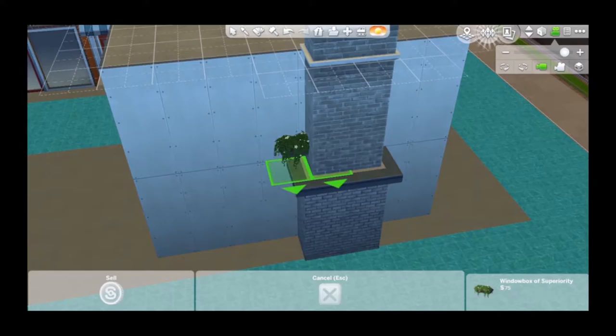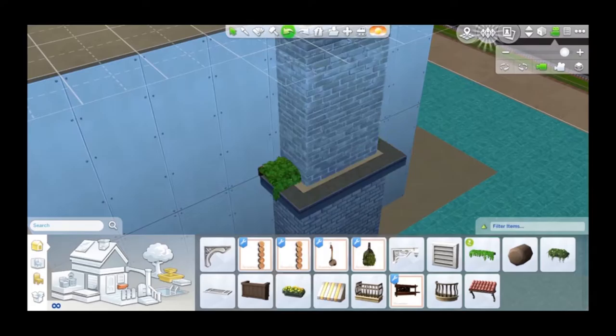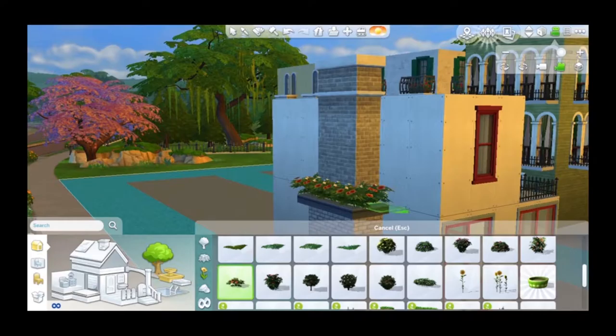I struggled the most with the hotel, because I wanted to make it look nice but it also needed stairs. I wish they would just come up with like an elevator or something. And there's this little brown spot that I couldn't paint — I was so frustrated — so I kept trying to cover it up with plants. You can't paint it. Also ceilings — you can't paint ceilings, I don't understand why.